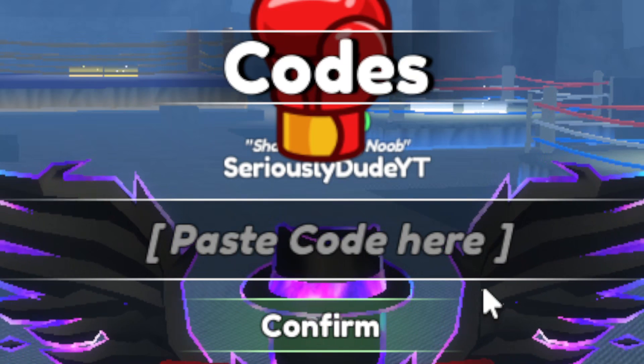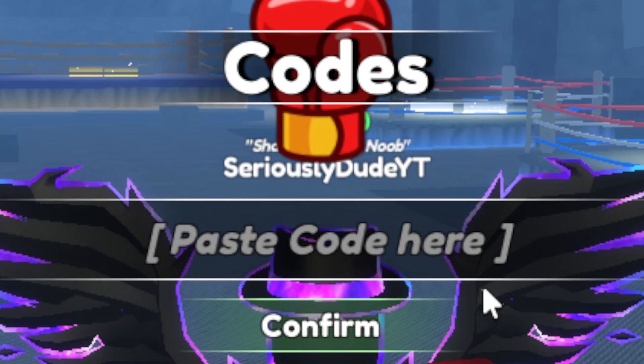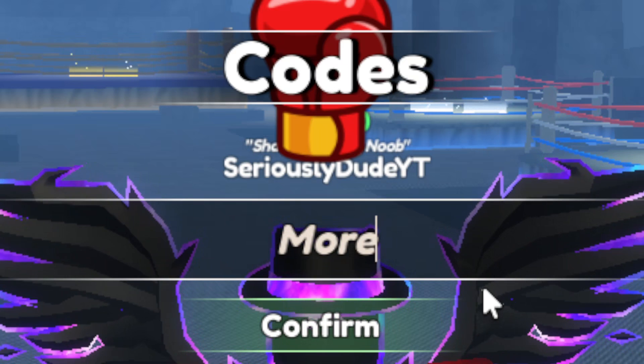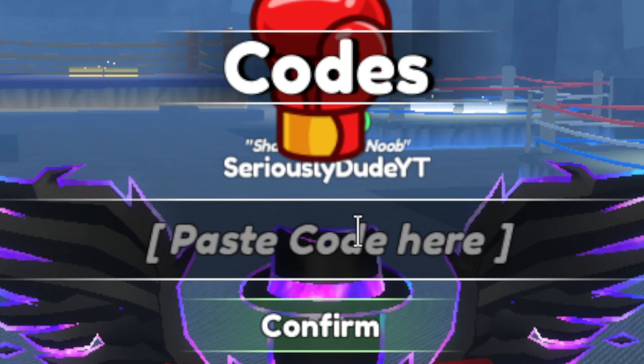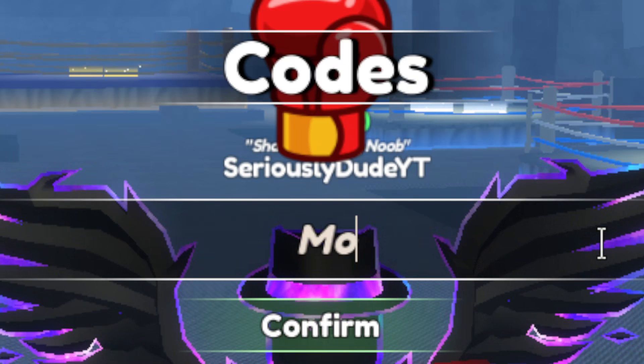That one's also a brand new code. The next one is capital M, lowercase 'ore', capital C, lowercase 'ash', then x and exclamation mark — MoreCashx! Go ahead and click Confirm; that one will give you 100 cash.